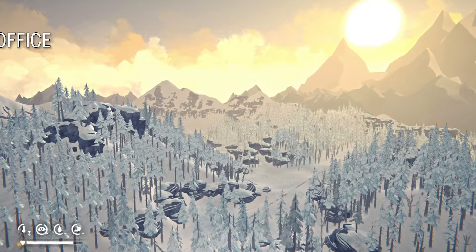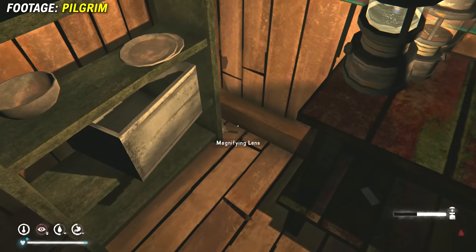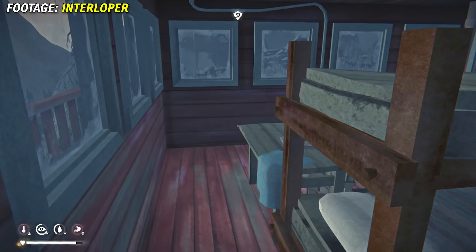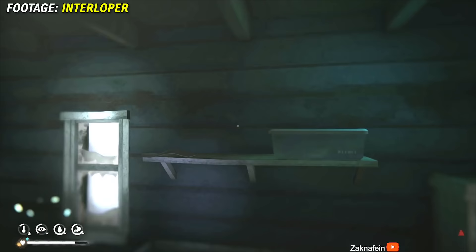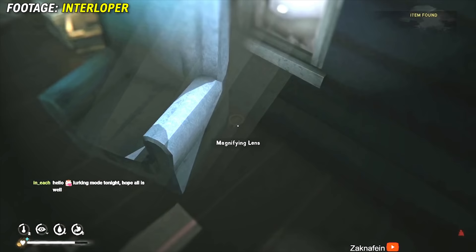Mystery Lake is an area people are probably very familiar with, but it's unique in that it has no guaranteed match spawns. Instead, it has a guaranteed mag lens spawn that is often well hidden; however, you will find it in one of four places. It will either be in the camp office on the lower level hidden behind a bookshelf in a corner, or at the upper level behind some boxes near the beds. If it's not in either of those, it will be up in the lookout tower nearby, and if not there either, then in Trapper's Cavern hidden behind the blue chair. On Interloper, you are guaranteed to find it in one of these four places.